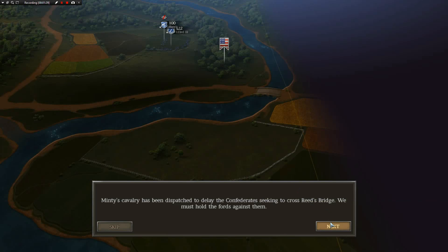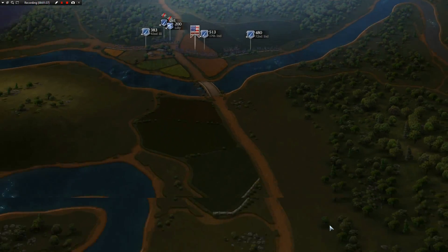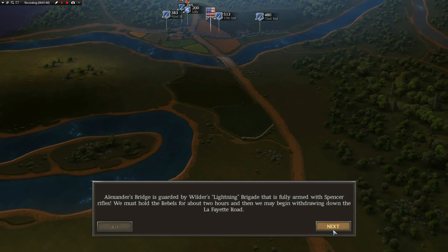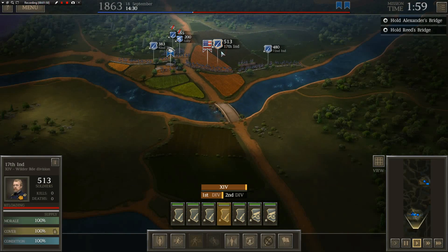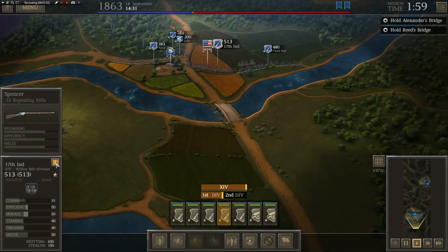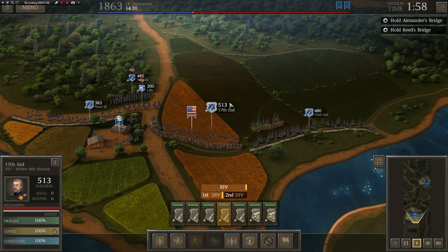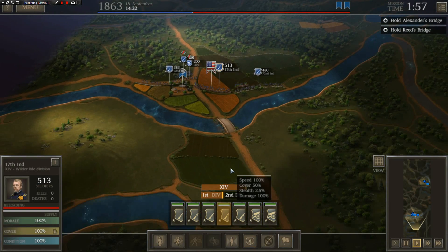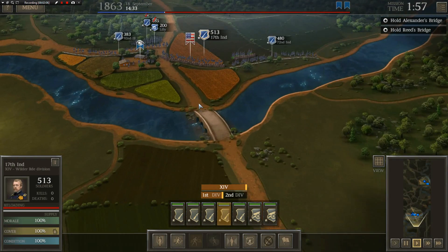Mitten East Cavalry has been dispatched to delay the Confederates seeking to cross Reed's Bridge. We must hold the Fords against them. It's going to be tough — there are only two or three units there. Alexander's Bridge is guarded by Wilder's Lightning Brigade, fully armed with Spencer rifles. We must hold the Rebels for about two hours, then may begin withdrawing down the Lafayette Road. The Spencers reload extremely quickly — it's a repeating rifle, one of the few of the time period, able to shoot several times very quickly. Let's hope it's enough to hold off the Confederate horde.